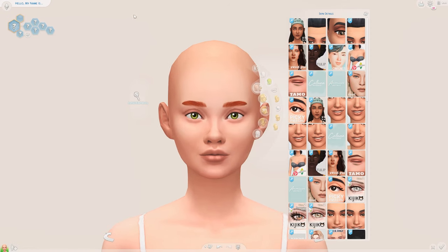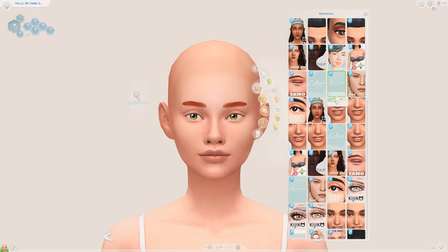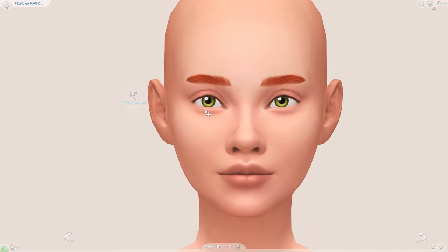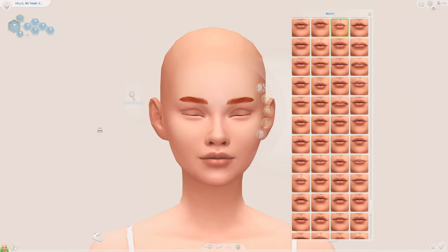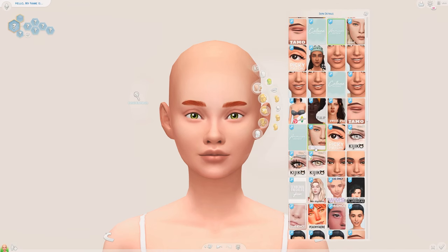Sometimes I just use my default skin, but today I want to go with a skin blend. Let's see what suits this Sim the most. I'm quite liking this one — let's look at the other swatches though. Oh, I really like it in this swatch actually, so we're going to go with this one. That looks really lovely. I'm going to shape her eyes a little bit bigger, maybe make her look like she's squinting slightly — I think that's quite cute. And we're going to go with some eyelashes; I usually go with the Kajiko ones.